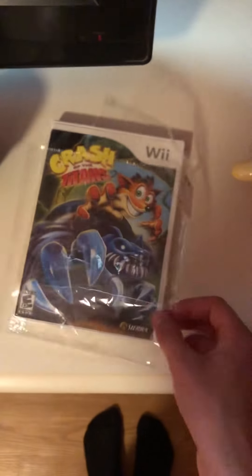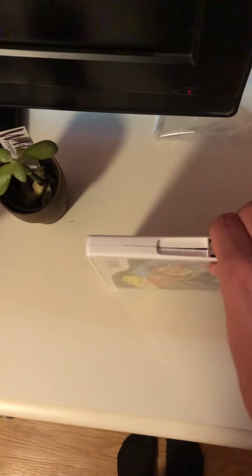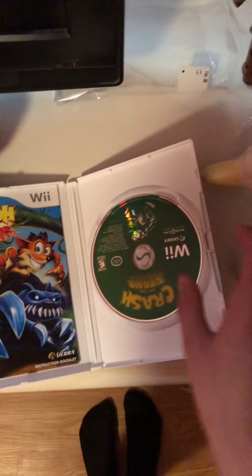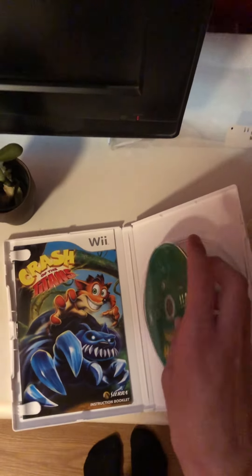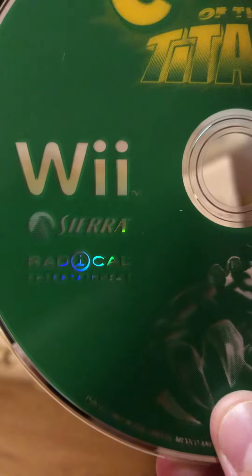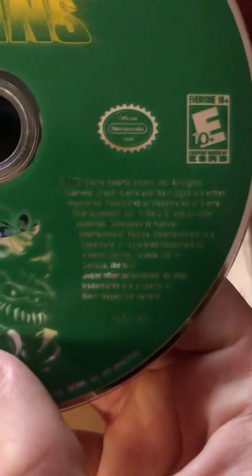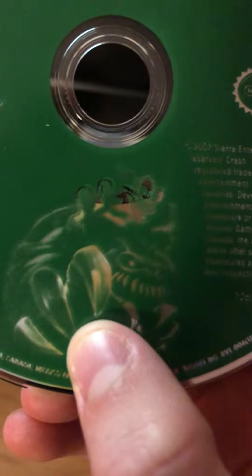That came off easier than I expected. Put that right there. Now let's open this case. There's the game disc. Turn it over so you can get a look. Here's all of its glory, Crash of the Titans. Give you a nice up-close shot of that logo — Titans logo. Give you a nice up-close shot of Crash right there.